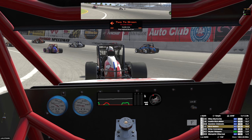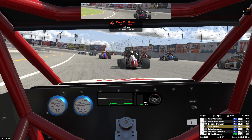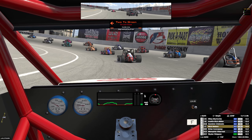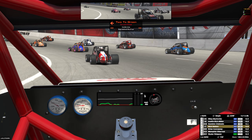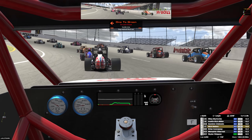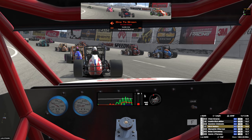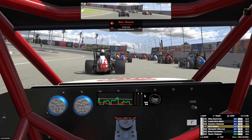I have practiced down on the apron in turns 3 and 4. It gets really tight if you try to push it through the center, and then you almost go straight up the track on exit. We don't want to do that, but I think everyone's going to be competing to get up top, which could cause a big mess — could cause some stack-ups, could cause a wreck.